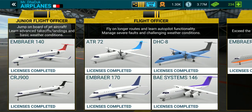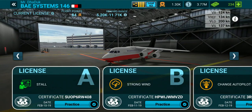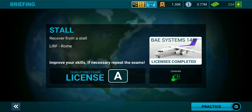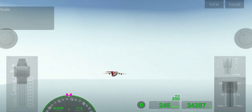Now let's start with License A, stall condition. In this license we are going to stall first and then recover from stall. Before starting the video, please subscribe to our channel and like this video. Now let's get started.